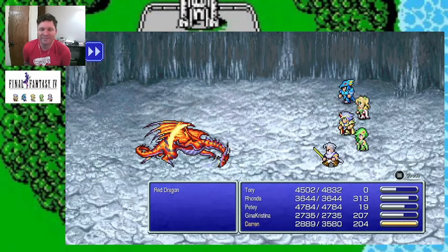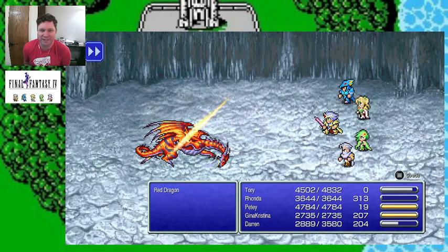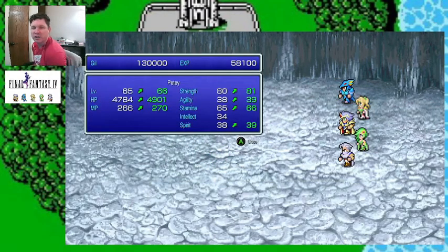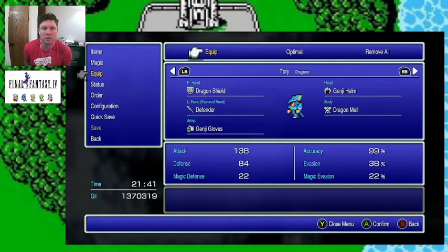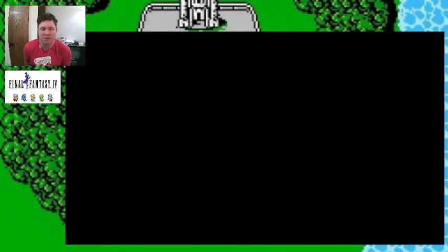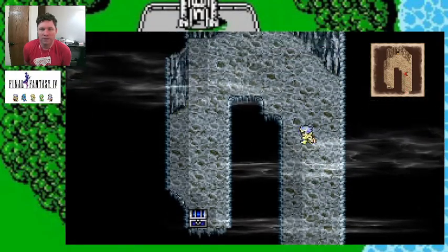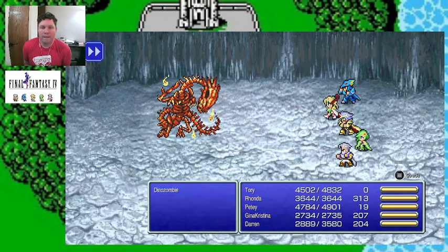He didn't jump and he paid for it by getting pranched in the face. Goodbye. We are the masters of the Lunar Subterranean Dungeon! 60,000 — Crystal Gloves. It's hard to remember who gets to wear what, so I just go through and optimize everybody.